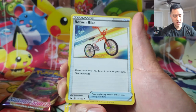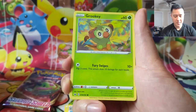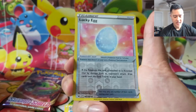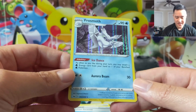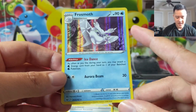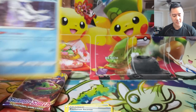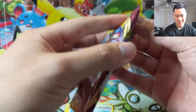We got Linoone, Rookidee, Drizzile, Rookidee again, Mudbray, Hoothoot, a Lucky Egg — interesting, I wonder if that will see play. Oh nice, Frosmoth! This is a pre-release card we haven't been able to get yet. There's a lot of potential here — you can accelerate all the water energy you want from your hand onto any of your water Pokemon, specifically your benched water Pokemon. Sorry if you can hear that car alarm in the background.